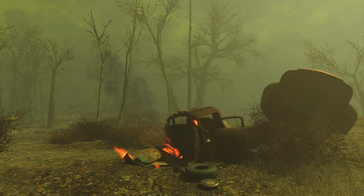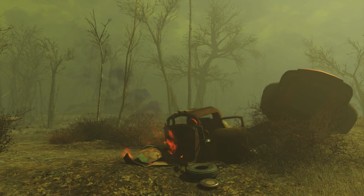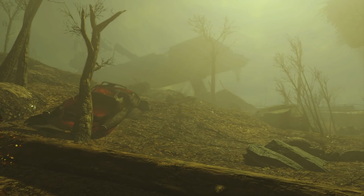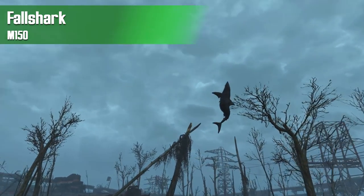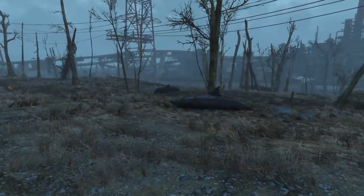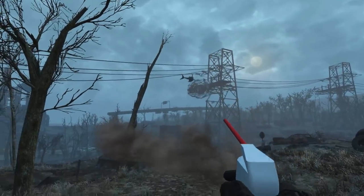Have you ever thought that the weather system in Fallout 4 is a little bit too tame? That radiation storms that take away your health just isn't enough? You could try things out like Vivid Weathers, True Storms, or even NAC, but to me that's just still too mild. Which is why we bring in Fall Shark by M150, which makes it so that when it rains, it literally rains sharks. So yes, you did hear me correctly — when it rains now in Fallout with this mod installed, it will rain newly modeled sharks.